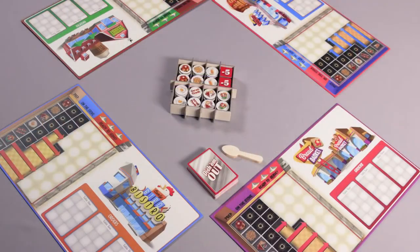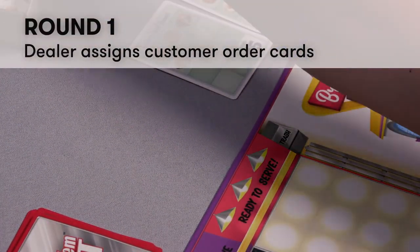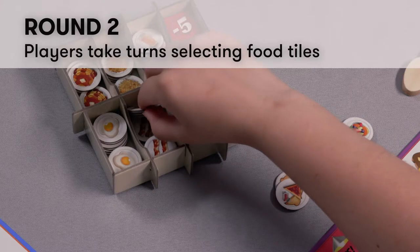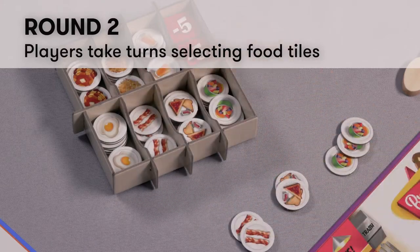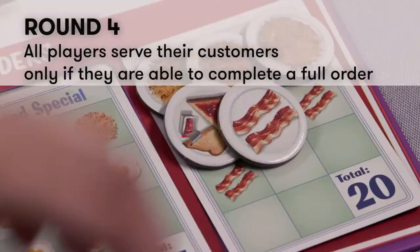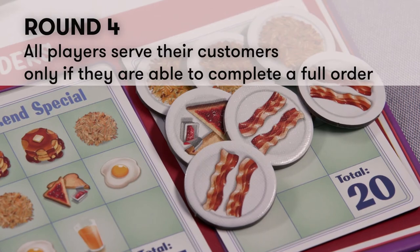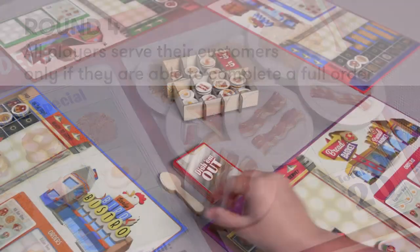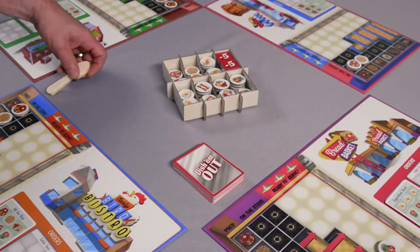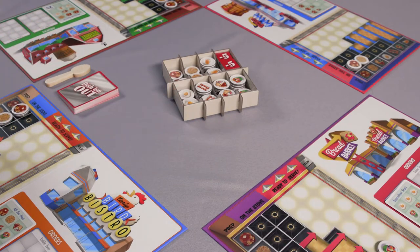This game is played in rounds. Each round consists of four actions: 1) the dealer assigns customer order cards; 2) players take turns selecting food tiles; 3) all players cook food items; and 4) all players serve their customers, only if they are able to complete a full order. After all four actions are completed, the chef's spoon and the customer order deck are passed clockwise to the next player and a new round begins.